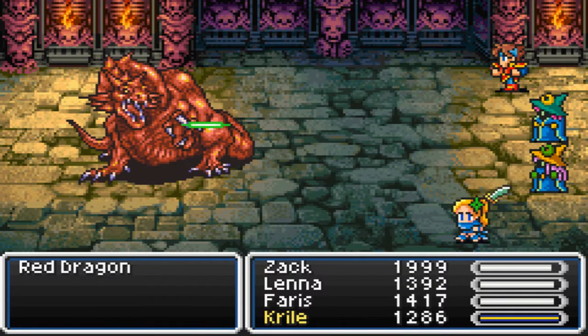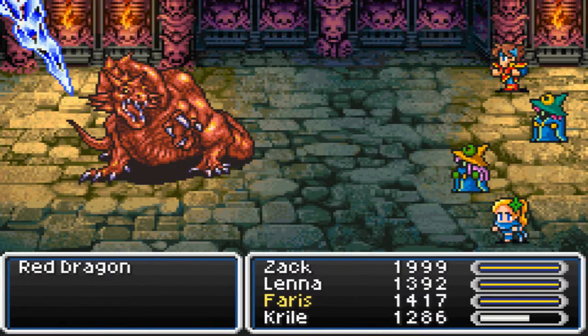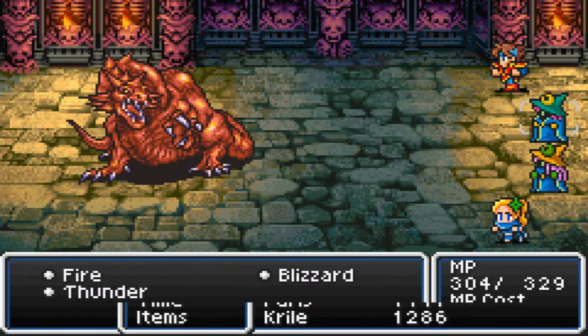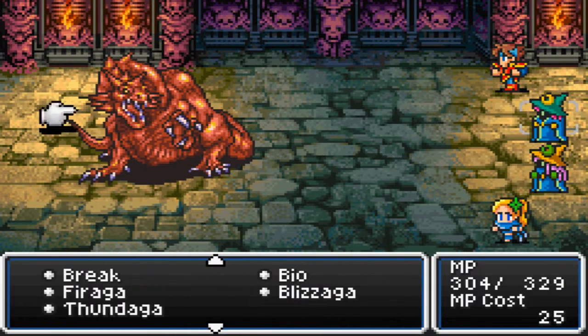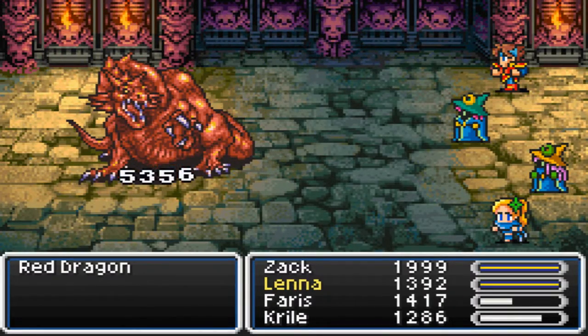Ooh, a red dragon! You're weak to quake. Even though I have no one with summon right now, so I'll have to use other methods. Blizzaga — that should work. Please work. Please work. Nice! I love it so much. I love high damage.